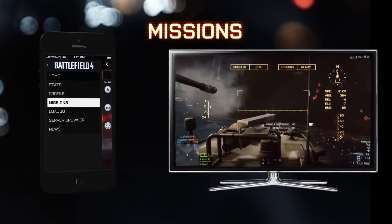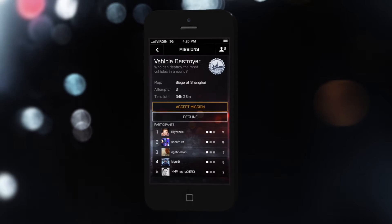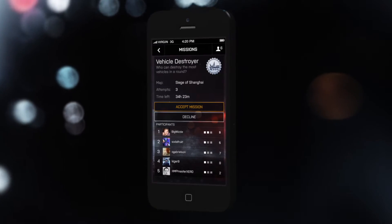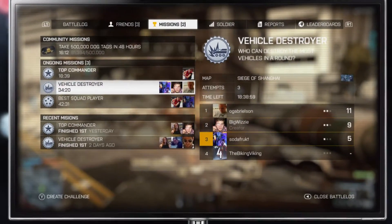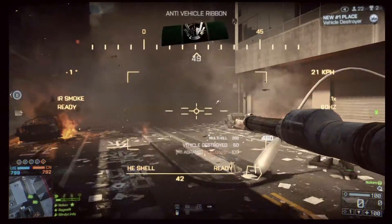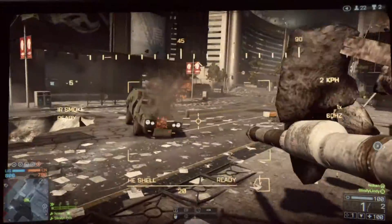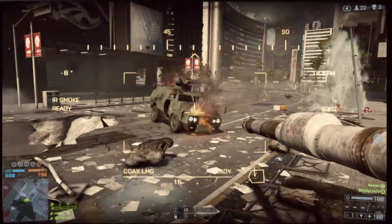Another cool feature we're now introducing with Battlelog is something we call Missions. These are small challenges that you can create for you and your friends. For example, you can set it up and say 'I want to see who's actually the best tank destroyer among my friends.' You will always get notified when someone takes the lead, so you can instantly boot up the game and try to claim that number one spot yourself.